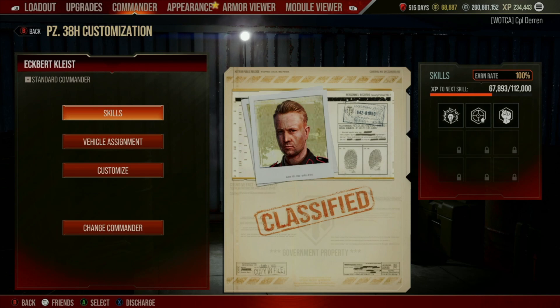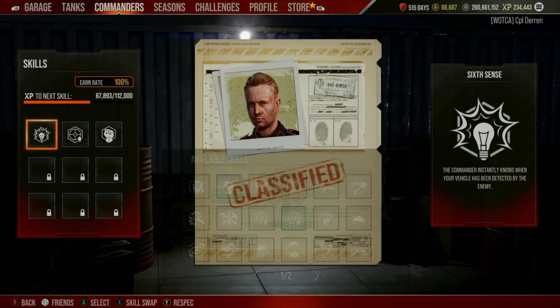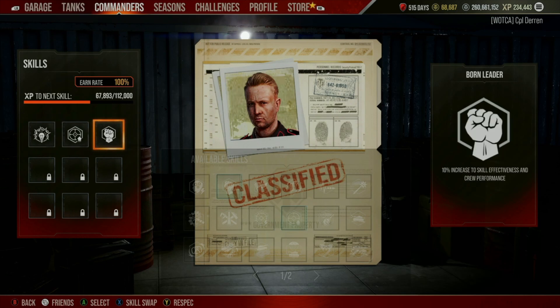To do this, we're going to select this button and be brought up to the skills I have currently, along with the usual descriptions. I want to swap out Boren Leader. Boren Leader is an okay skill, but because we are in a very low tier tank where accuracy is kind of just bleh, I actually want to respec it for Rapid Loading, so that I can have as fast a rate of fire as possible, even though everything shoots pretty fast already.